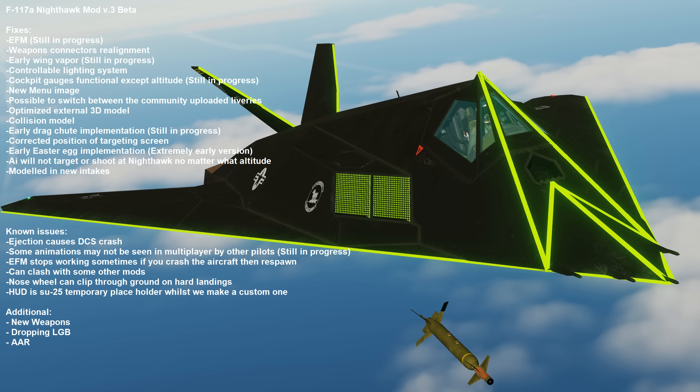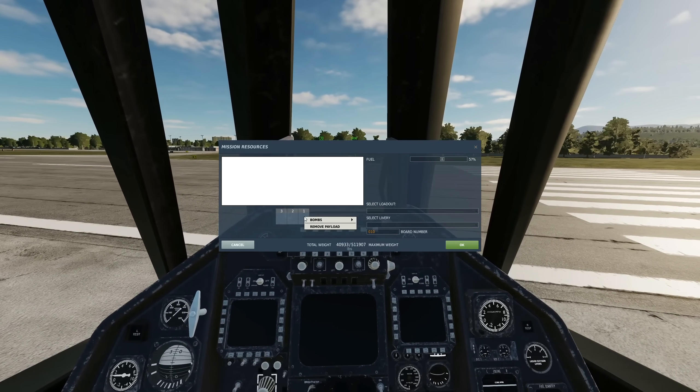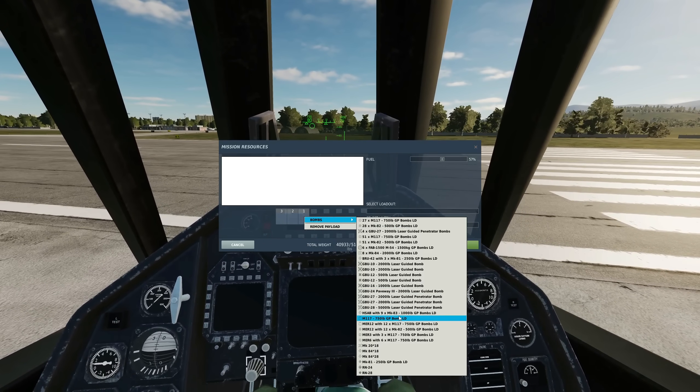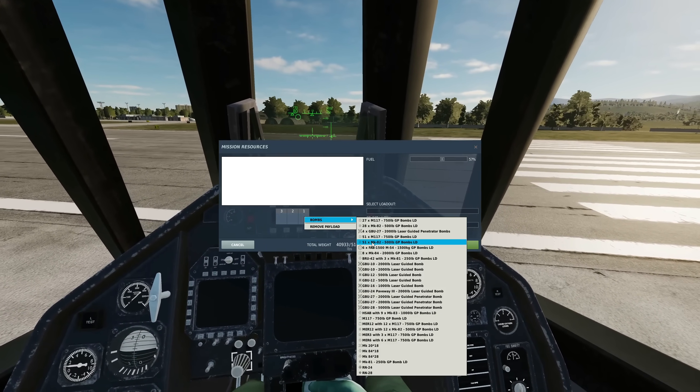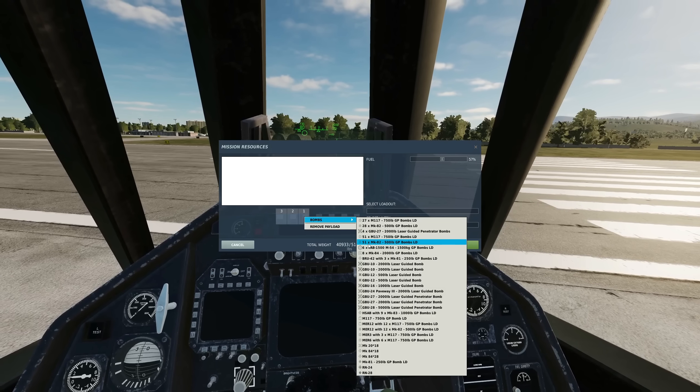Let's have a look at some new weapons. Rearmament menu — a whole load of new weapons. We have two stations, one and two. Look at all of them. Some of them are really stupid, like 51 in just that one bomb bay, of which there are two — 51 Mark 82s.